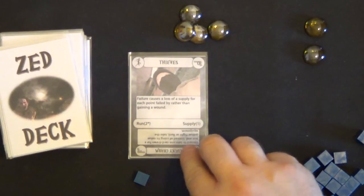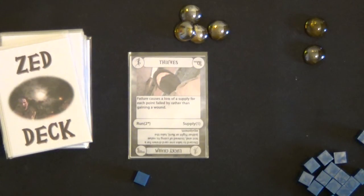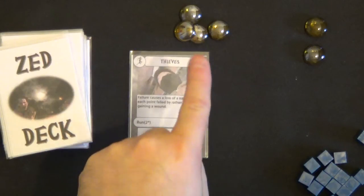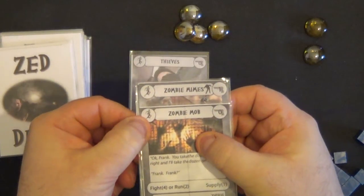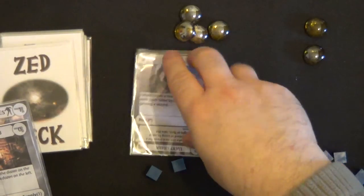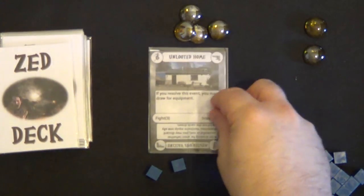We turn over a run two card with an asterisk, so we look at the special section which says: failure causes a loss of a supply for each point failed rather than gaining a wound. So if we are unsuccessful, every point we fall short we lose a supply instead of a life. I'm going to turn over two cards — looking at the run value — two and two is four, which is more than two, so we get one supply.